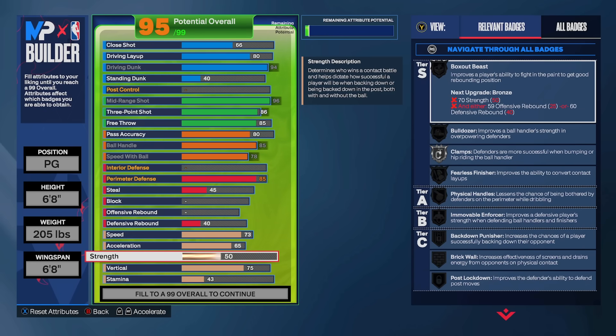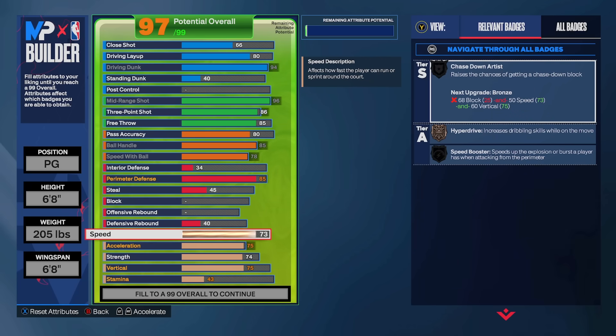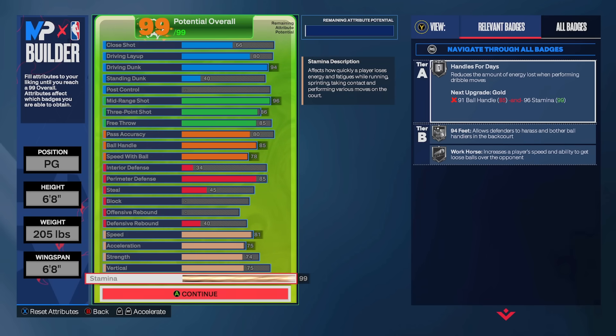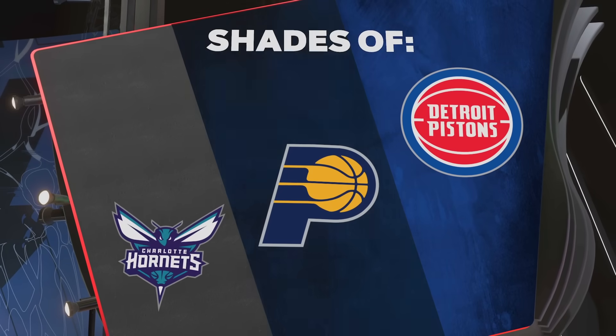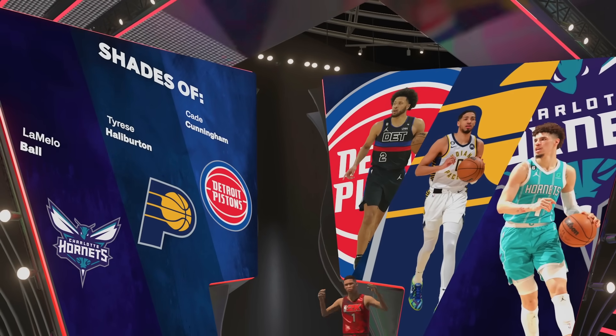On defense we're rocking an 85 perimeter — it's not a lot defensively but it's definitely enough to hold your own in the rec. I wish I could have gotten some interior defense to help with contesting the paint but you can't get everything. When it's all said and done the build gets shades of Tyrese Halliburton, LaMelo Ball, and Cade Cunningham, and it's gonna be called a three-level threat.